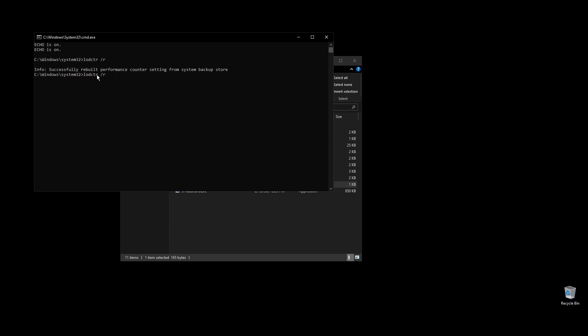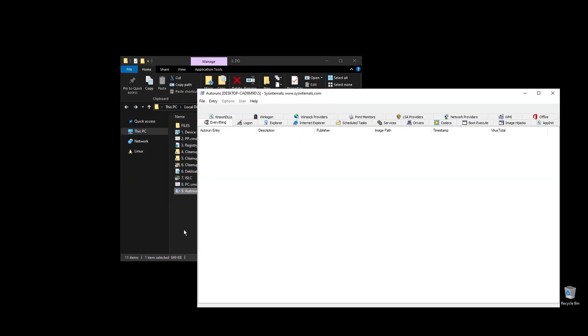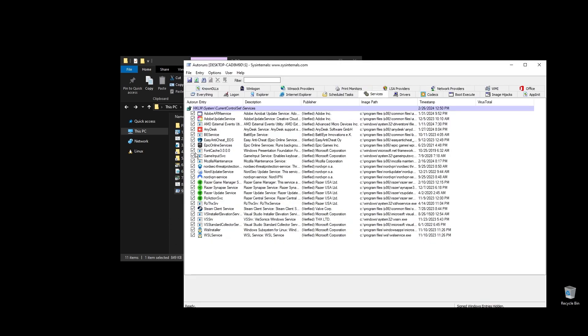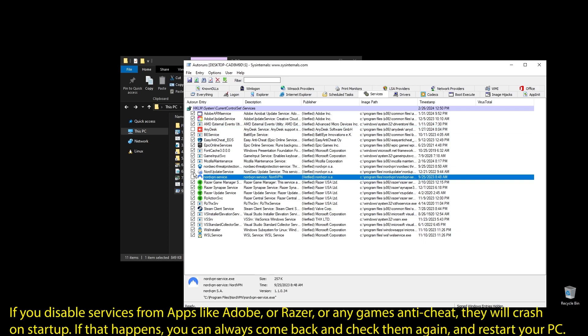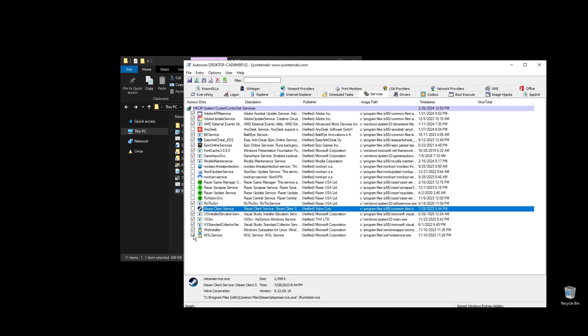Next, go ahead and run autoruns. It will help you disable services and apps that start with your PC every time it boots. Make sure to uncheck everything that you don't need. If some software is not working properly or opening after restarting your PC, just come back here and check the related item. Once you uncheck all the unneeded services, go ahead and close autoruns. Make sure to not disable anything related to Borderlands 3.